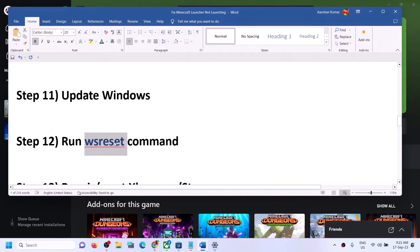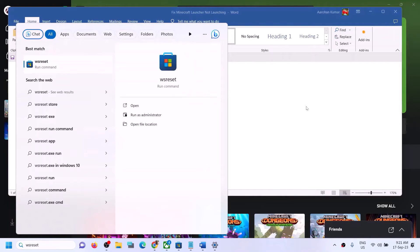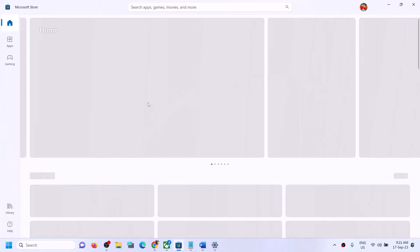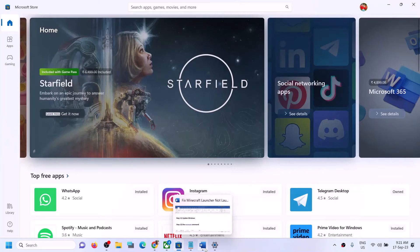The next step is to run the WSReset command. Type 'wsreset' in the Windows search box and click on the WSReset command. This will open a black screen for a few seconds and then open the Microsoft Store. After that, try to launch the launcher.